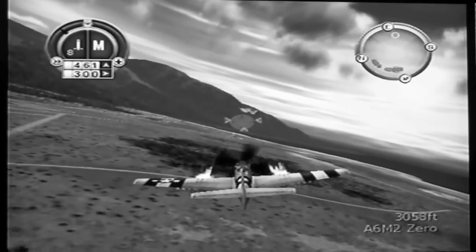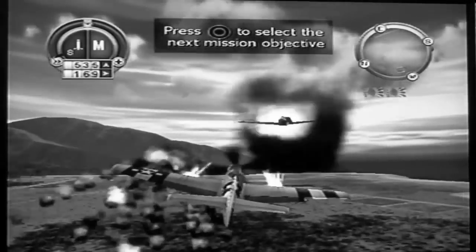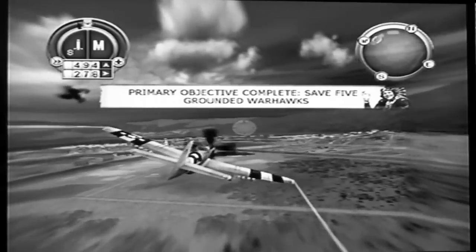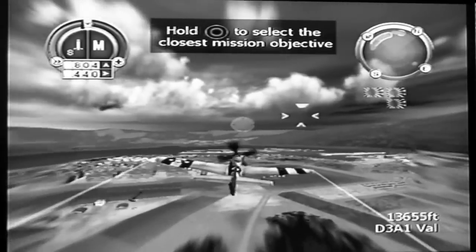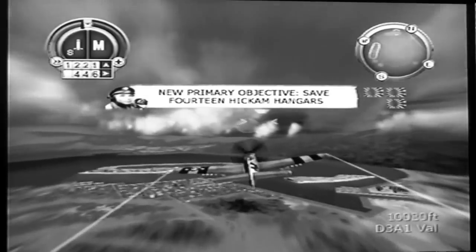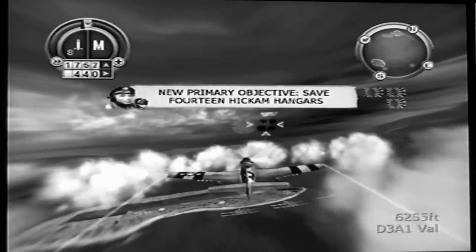So I shoot down these Zero fighters — or Zekes — because they're trying to shoot down the P-40 Warhawks that are still on the ground. We need those Warhawks for the fight because there are so many Japanese planes. It's not just me, even though I could take down all these planes. It's pretty easy, actually — even on Ace difficulty.